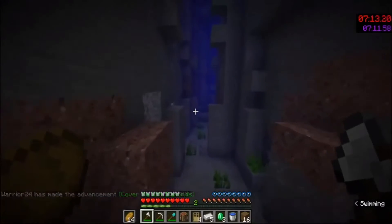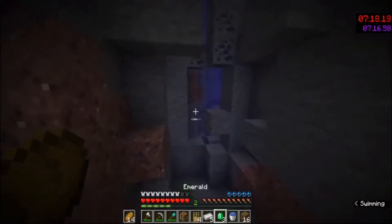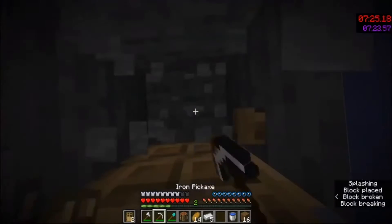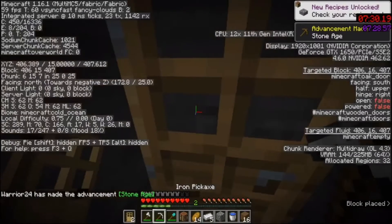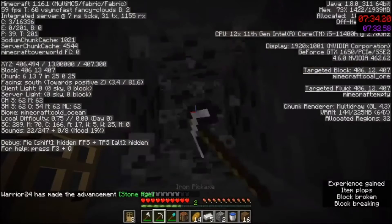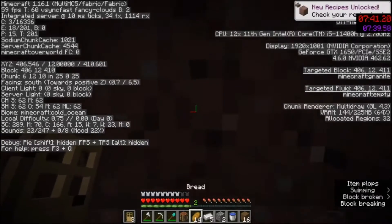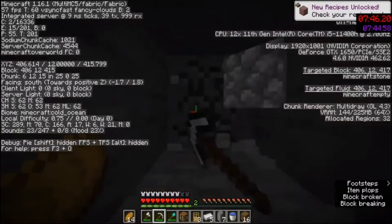I swim over to the edge of the ravine hoping there's magma — and there is not. So I place the door here and dig down to y11. I'm going to do a trick: offhand the door and quickly right-click right after breaking the block so it places another door, and I can dig down underwater like that. Then I dig down to y12 for some reason because I'm bad — you usually want to dig to y11 when looking for lava.